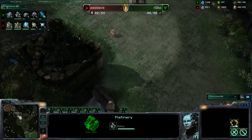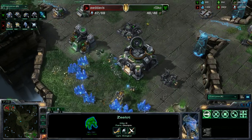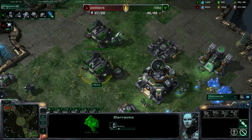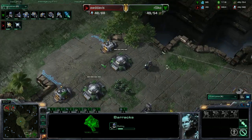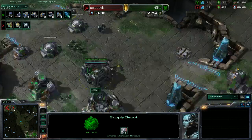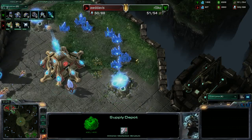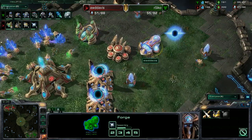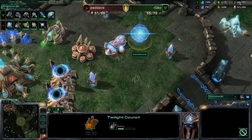The green Terran is supply blocked for a bit but throwing down his third gas. There goes the Factory as well — bio play once again. That leads right into a Starport; he's going to have all the usual MMM things — Marines, Marauders, Medivacs. He's really bunkered in with two bunkers and supply depots at the top of the ramp. The Protoss has expanded, is getting both gases at the natural, has Warp Gate, three gates, and a Forge. He's getting Shield upgrades — very peculiar.